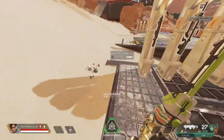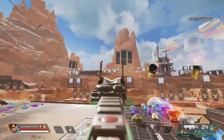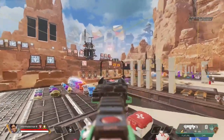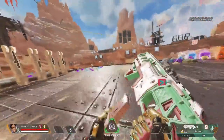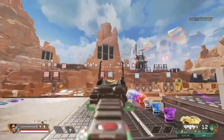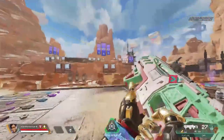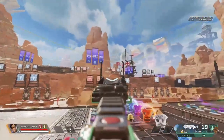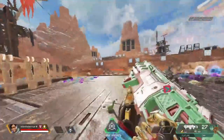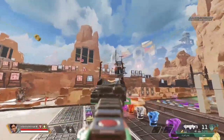Hey, what's up YouTube? My name's Aiden, and I was a professional Apex player for Oxygen Esports, participating in both ALGS Pro League Splits 1 and 2. I primarily played controller, and recently I've been spending a lot of time in the firing range to help improve my aim, so I decided to record myself doing my entire warm-up. I ended up breaking it down into 5 different drills that you guys could try to hopefully help improve your overall aim on controller. So without further ado, let's get into the drills.